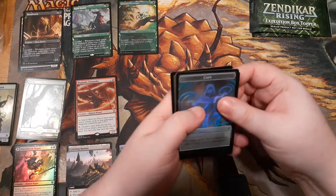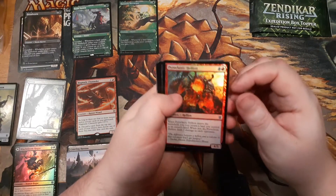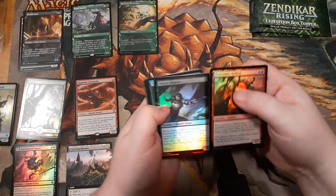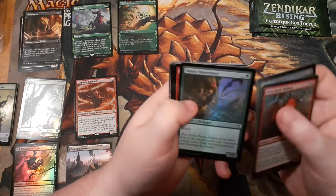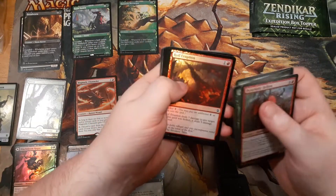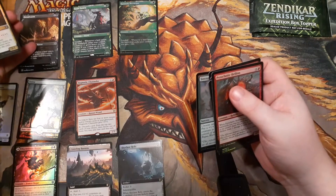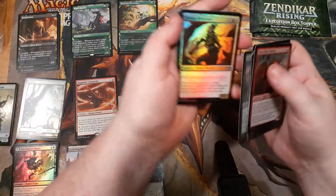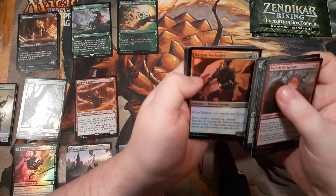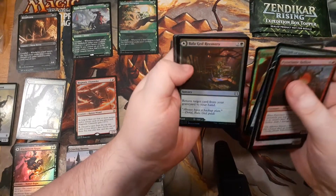Extended art foil, extended art, normal foil, showcase, showcase foils, and foil tokens — every pack also has a foil token in it. And every card fits into one of those special categories: normal card, they gotta foil it; the rest are showcases and rares.